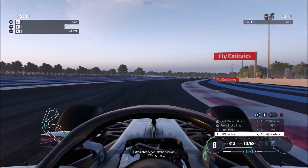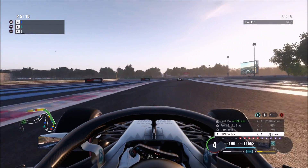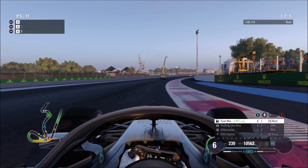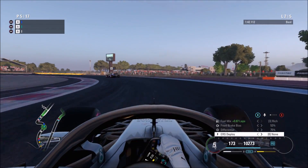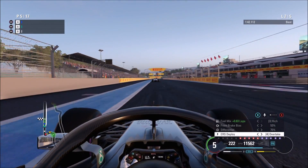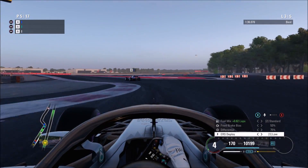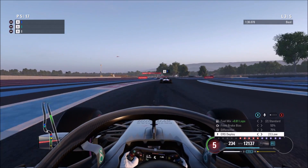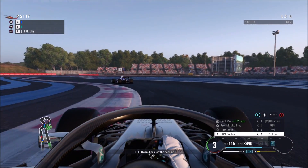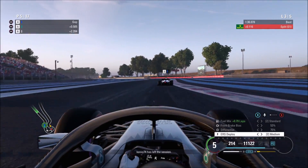Someone else has just left the session, and whenever someone leaves and joins it just absolutely makes the frame rate go crazy. Up into fifth place now, trying to catch the guy in fourth. We don't know who anyone is, which is really unsatisfying. Trying to get a good exit and clip the curb on the inside down the straight. Putting it into overtake mode, then back down to save the battery for the late laps — managing the battery is probably one of the most important things. The frame rate was just abysmal there when someone left.